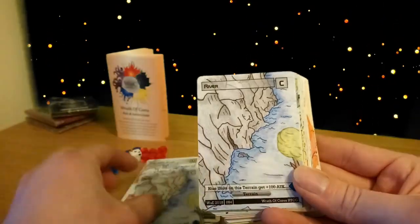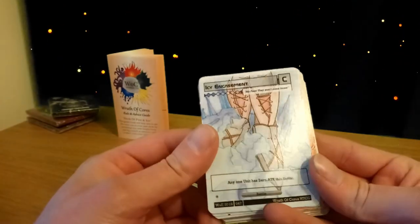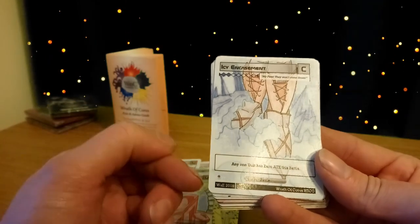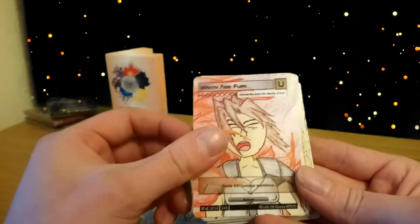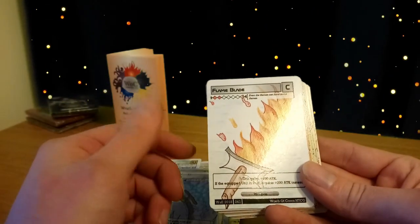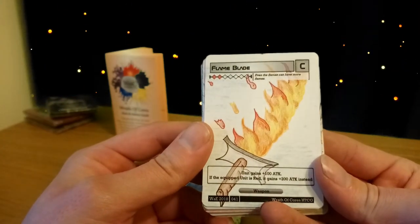Continuing through the deck: river, lake, volcano, desert — terrain cards again. Ruby gemstone. IC encasement — a battle card for two blue; any one unit has zero attack this battle, so you can play this after your opponent has chosen attackers. Wrath and fury again for 400 damage. Blast deals 200 damage anywhere for two red. Ice shield. Flame blade is the red version of ice shield — the unit gains 100 attack, or 200 attack if the equipped unit is red.